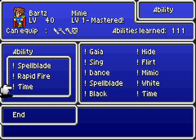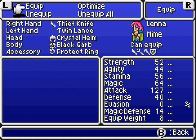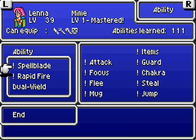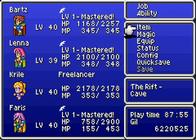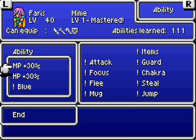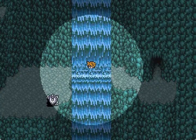I haven't tested this yet, but this is what I've done. I turned Bartz into a mime — he's got spellblade, rapid fire, and time magic, and I'm going to give him great weapons. Lena has spellblade, rapid fire, and dual wield. Then I have MP, HP, and blue magic for Farris. This is not a guarantee it's going to work, but let's find out.